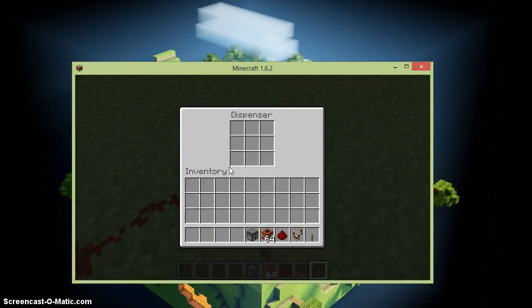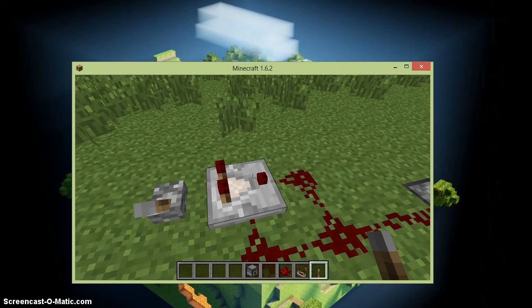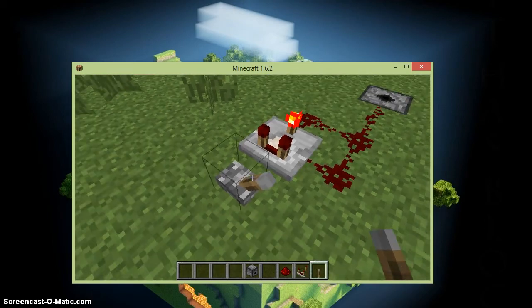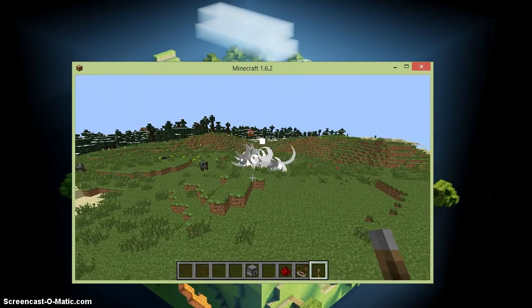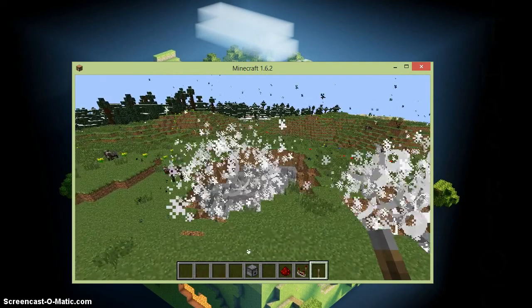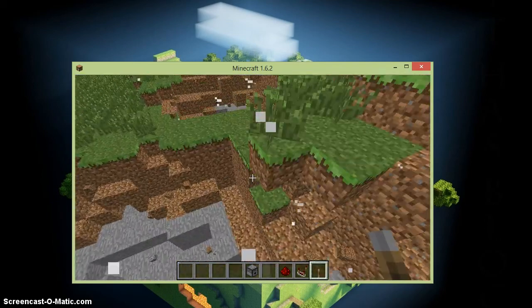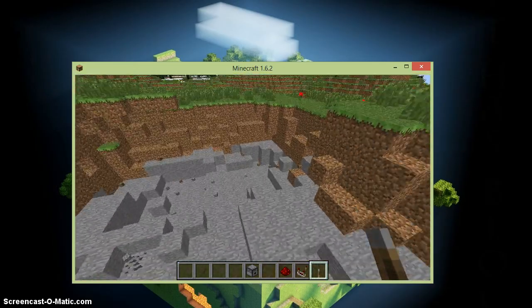What you're going to want to do now is put your TNT in there, right-click the comparator, and you'll see it's a cluster bomb because all the TNT piles up until one of them blows up the first time, and then that blows all of them up. This is just the most destructive bomb I've ever seen.